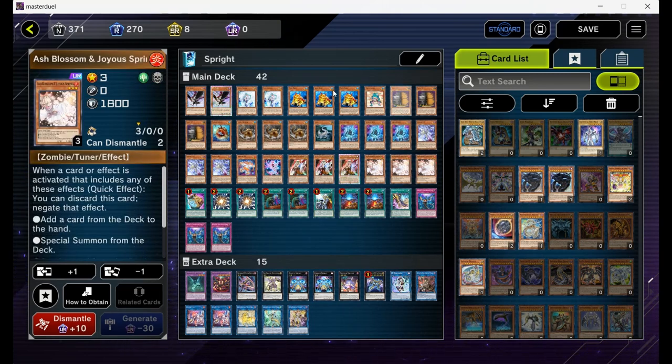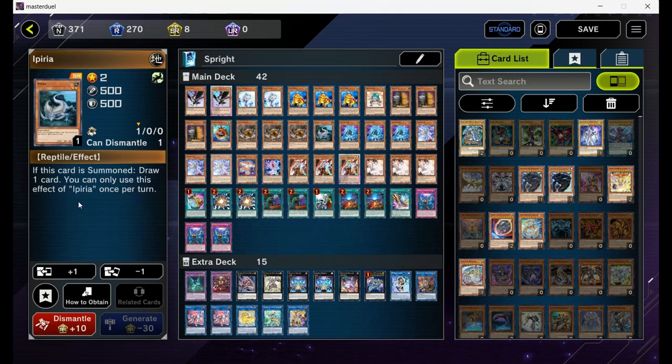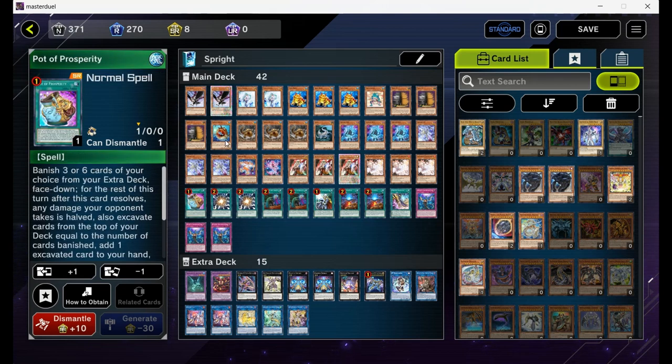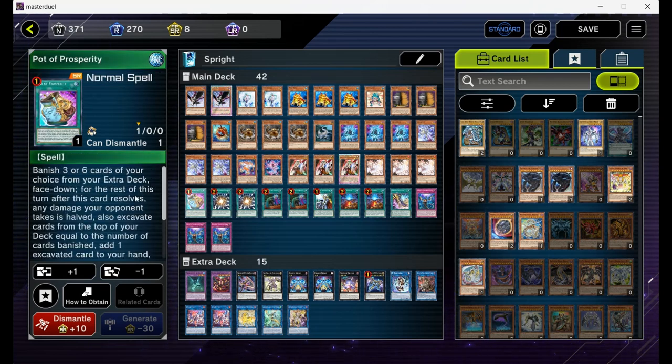Next up, triple Ash Blossom — a three-of is a must. One Prosperity for the consistency; you can play it easily with Iperia. You only have one copy of Prosperity and one of Iperia, so you will rarely see both cards in your starting hand. That's why it's perfectly fine to play both in the deck.